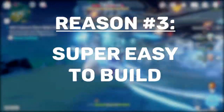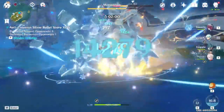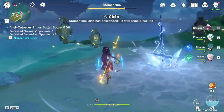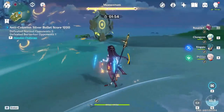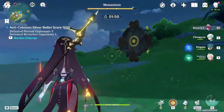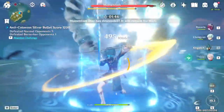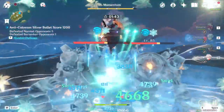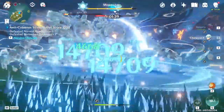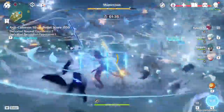For the third and last reason, Cryo Rosaria is a lot easier to build in comparison to physical Rosaria. When building a physical Rosaria, even with a passive that can increase her crit rate by 12%, getting the adequate crit rate to crit damage ratio is still quite difficult. A good portion of players will opt to run the Dragonspine Spear or Crescent Pike, both of which don't grant any crit stats, and Rosaria also ascends into attack instead of crit rate or crit damage. This means all your crit stats are going to have to come from artifacts, which is quite a tall order for many players including myself.